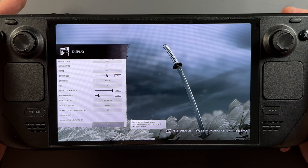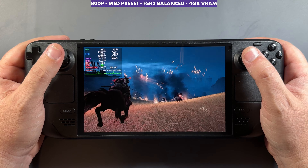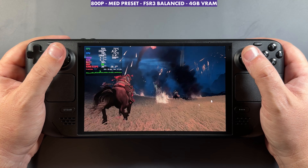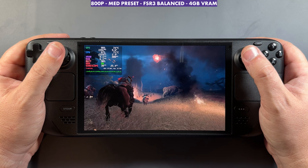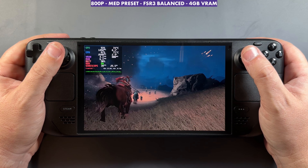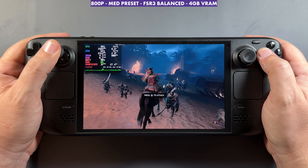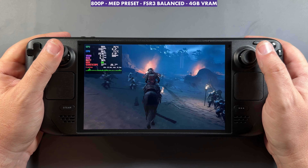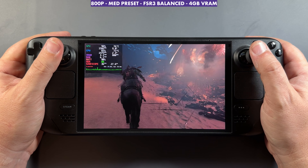FSR 3.0 on balance for the most part, and we can't use frame gen unfortunately on SteamOS — but when we switch over to Windows I'll show you some frame gen there. We're going to bounce between low and medium presets, though you can go down to very low and adjust individual settings. Starting on medium with FSR at 800p, it runs really well. The beginning of this game can be tough to run in a few areas, but it was pretty decent. On medium settings you're going to be in the 30s and 40s most of the time.